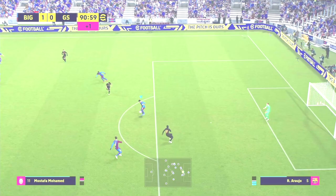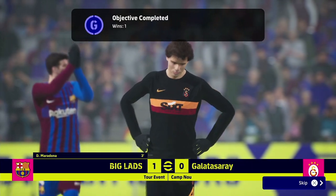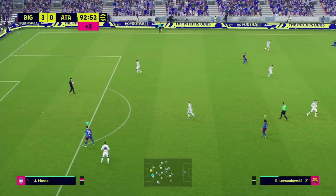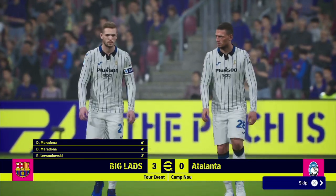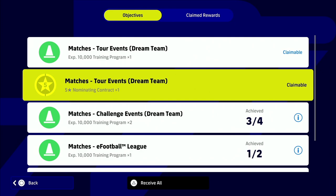When you win your first game you'll start to unlock things like clean sheet objectives, wins, and a two-star nominating contract. This didn't show up in the regular objectives, but when you reach your last match — your fifth match — you'll see the objective completed pop up which says 'five-star nominating contract'. So once you play and complete five matches in that European Masters Cup tour event, go back out into your objectives and it'll be claimable.